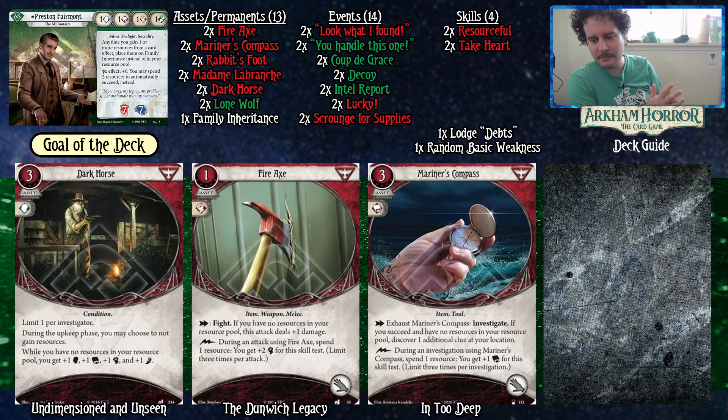Fire Axe and Mariner's Compass are the other meat and potatoes of this deck. As an action with Fire Axe you get a fight; if you have no resources in your resource pool it deals plus one damage, and as a free action you can spend one resource during an attack using Fire Axe to get plus two to skill. So for just two resources while using Fire Axe with Dark Horse in play, you are now attacking at six with Preston. In other Dark Horse archetypes your resources spent on the Fire Axe are a little tough to manage, but with Preston Fairmont base you get two attacks at plus four and they deal two damage each. Our goal in this deck is to have three attacks at six fist with all of them dealing three damage.